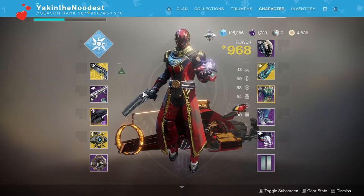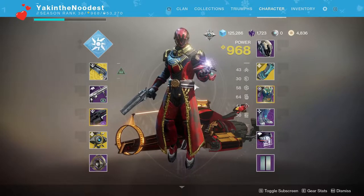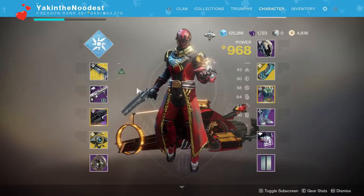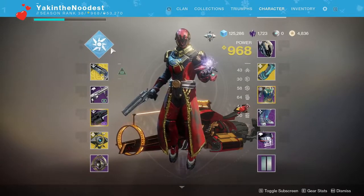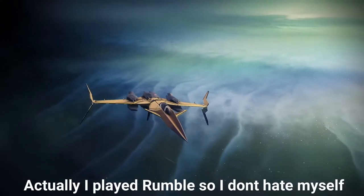I'm gonna combo it with Last Word because one of my mates rocks this combo and I figured I may as well try — they say it works. Looking for Quickdraw for that quick weapon ready speed. I'm gonna use the grenade launcher and switch to Last Word to clean them up, or whichever way works. We're also using Stall Cooler and going into some Iron Banner, because I hate myself.